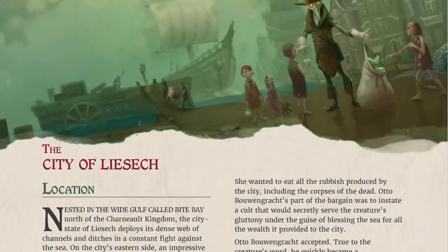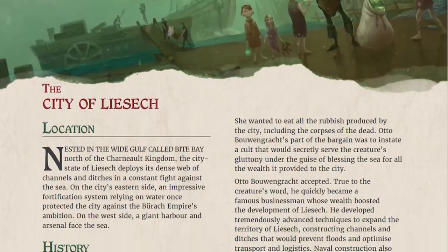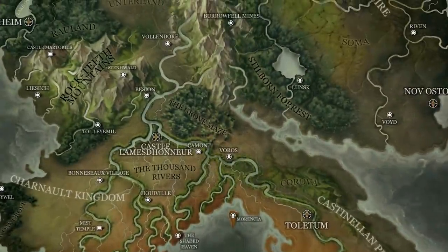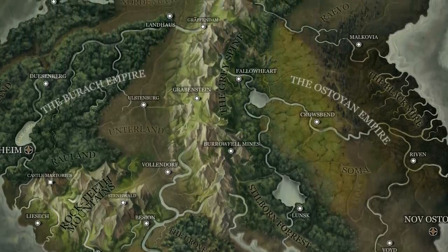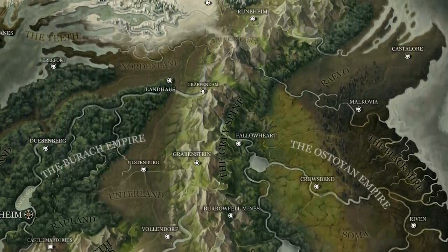As a setting book, it has this detailed world with kingdoms and free cities, locations, factions. The whole map, as you can see it here, is all very well described so that you can get in there and experience the dark world of Aetheris.